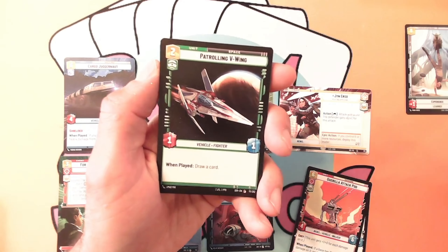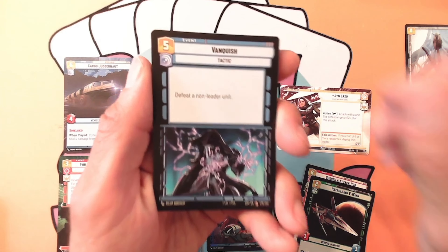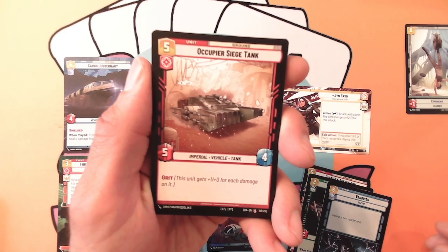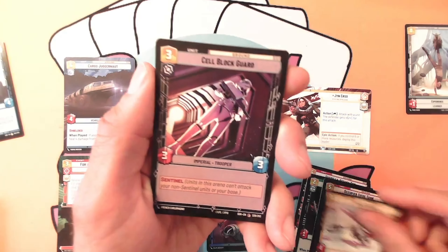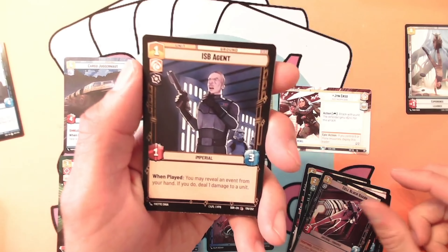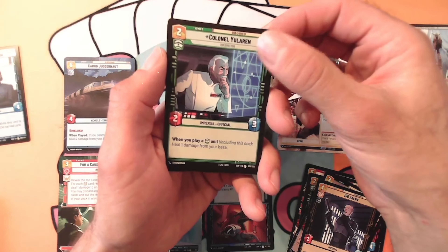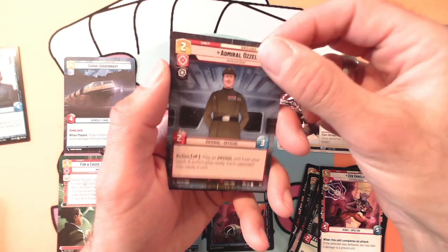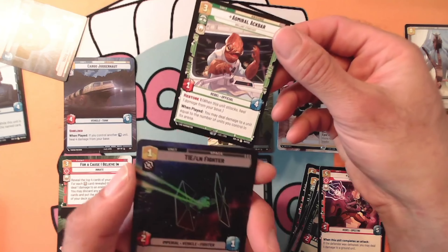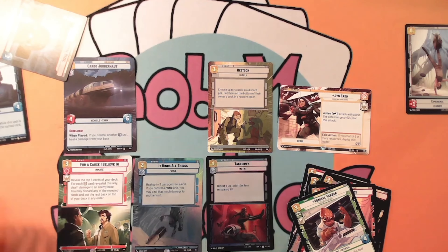Six cost — we got the Patrolling V-Wing; when played, draw a card. We got Vanquished to defeat a non-leader unit. We got the Occupied Siege Tank, an Imperial vehicle. We got the Swoop Racer, Cell Block Guard with Sentinel, another ISB Agent who has Steadfast, Battalion hyperspace — very nice looking card. We got Colonel Yularen, we got Zed, we got Emerald — It's a Trap! And ooh, a very nice TIE foil. Very cool!